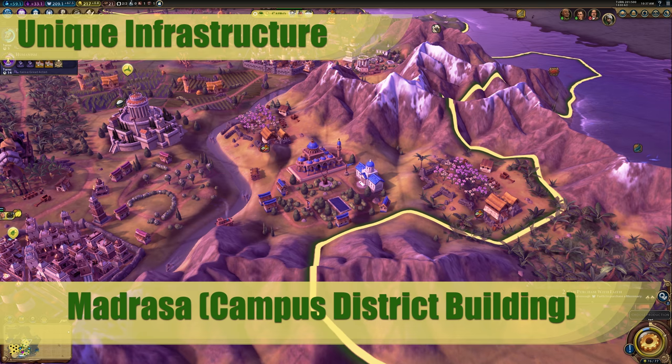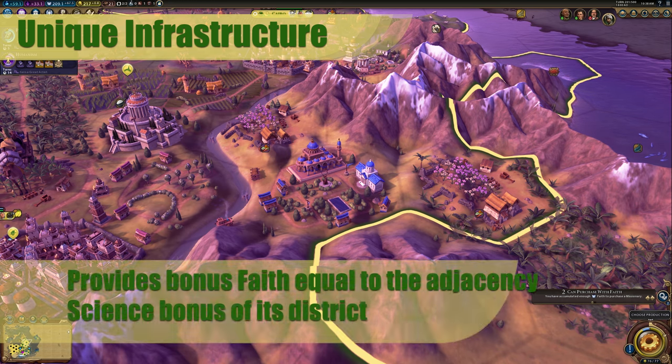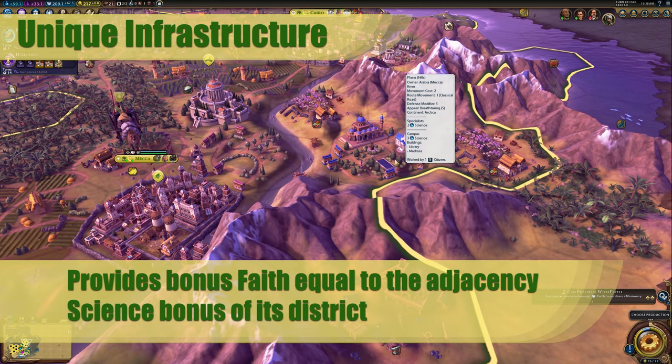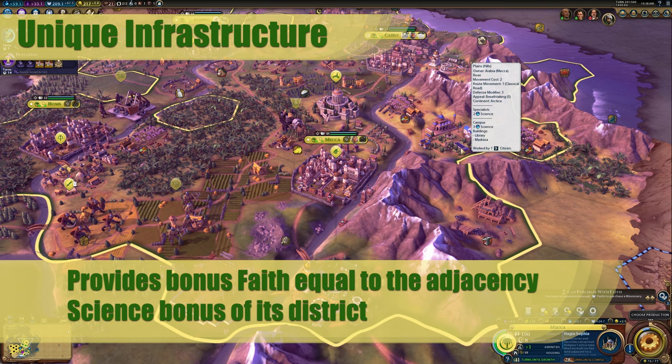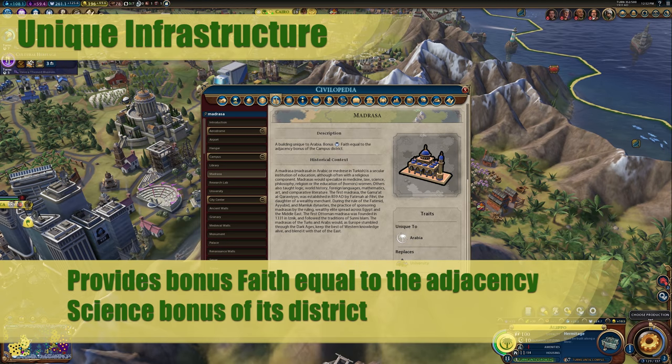Arabia's unique infrastructure is the Madrasa, a building in your campus that replaces the university. It gets plus 5 science versus the plus 4 baseline that the university gets, and it provides bonus faith equal to the adjacency science bonus of its district. As a science building, this is not amazing — plus 1 science per city is only as good as the number of cities you have, but it can be doubled with the right policy card, which would be Rationalism. Really, this is a religious building. The adjacency boost can really add up with the right policy cards. Both Natural Philosophy and Five-Year Plan give you a double bonus to your adjacency for your campus, which effectively doubles the faith output as well. Consider putting your campus in the best place and the holy site in the second best, since the campus can double dip the adjacency bonus with the Madrasa.